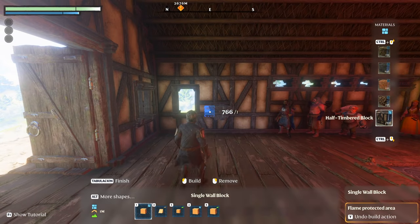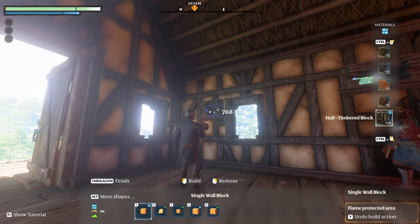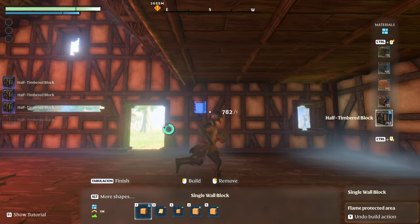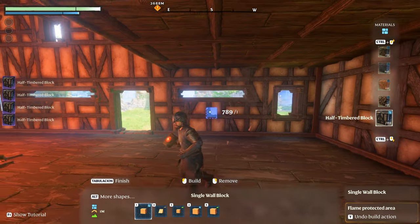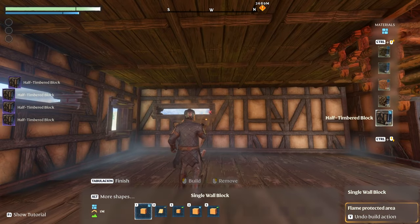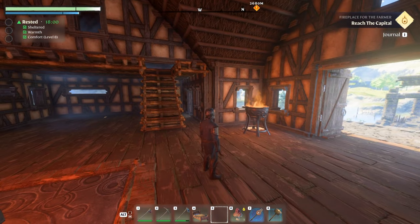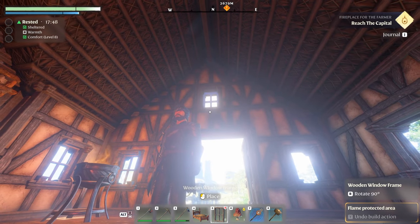I'm going to do a little customization — I don't like where this window is, so I'll place down where I want it, fill in the original, and double it up as a sort of double window. I'll take out another strip on this wall for extra light, and do the same on the other side. The front of the structure needs a window too — placing a couple more strips so it looks roughly equal. I'll place my workbench down and a standing torch next to it, then place the wooden window frames.